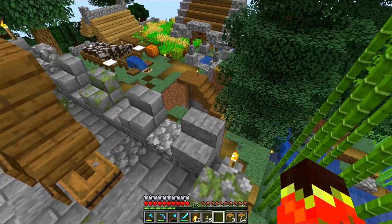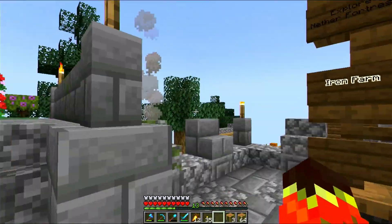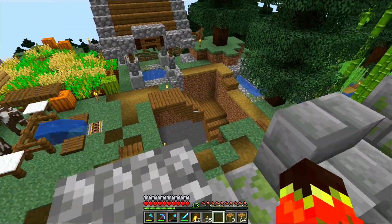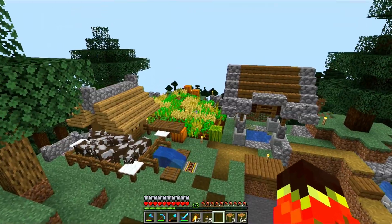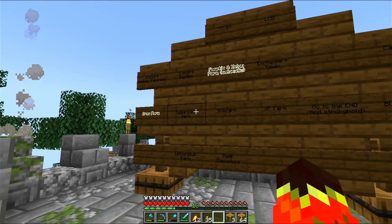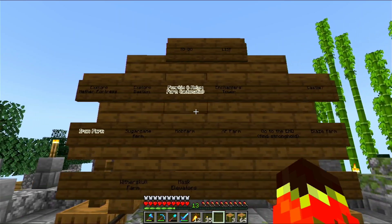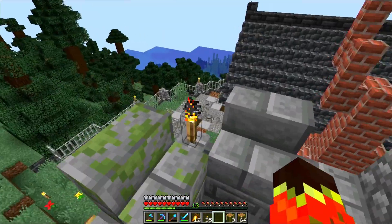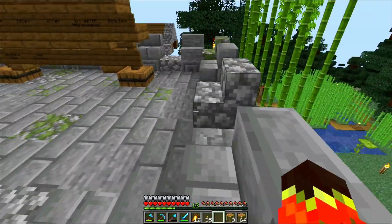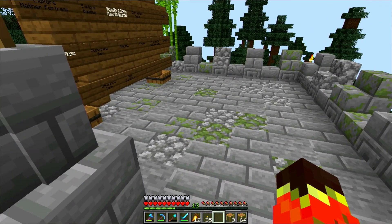This way we will be able not only to get our hands on a whole set of resources that we need — mainly blocks that we need for building everything. Yes, iron is very useful, especially for redstone related stuff. But we can also use the iron at the forge for gathering some emeralds. So it's killing two birds with one stone.